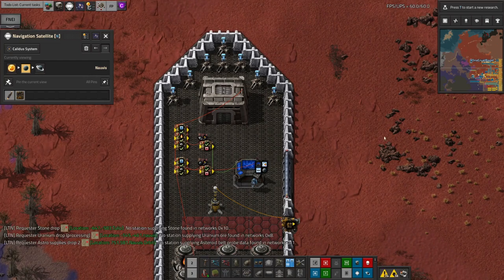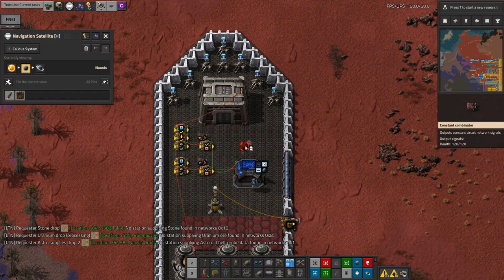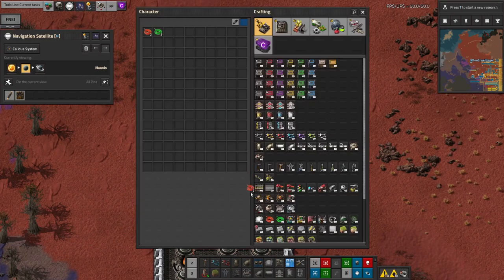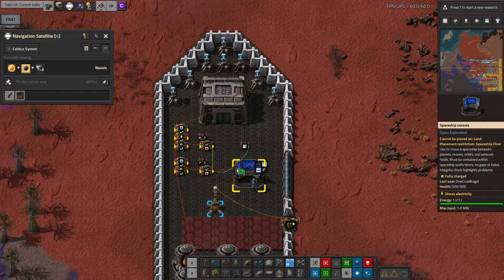Finally, I recommend putting in an additional constant combinator that's always connected to the spaceship console input to set the speed. I used to set it as part of the launch instruction, but I've had some issues in the past with it not getting set properly, so I feel that this way is much safer.